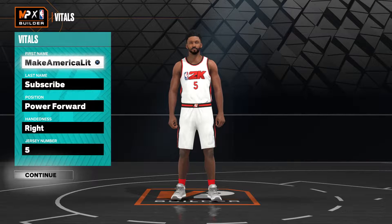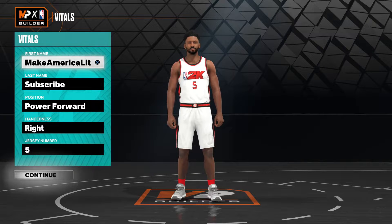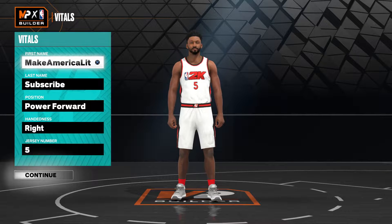What is good YouTube, it is your boy Make America Lit back with another NBA 2K23 video. In today's video I'm making you guys another episode of NBA Player Builds, and in today's episode we're going to be creating Orlando Magic's rookie Paolo Banchero — so let's just jump right into the build.